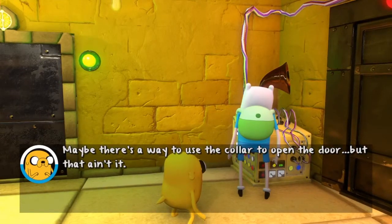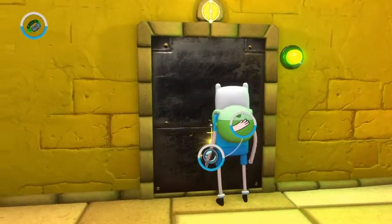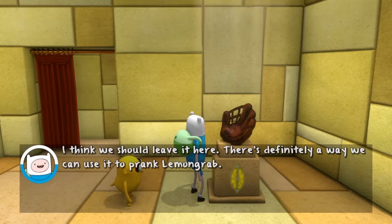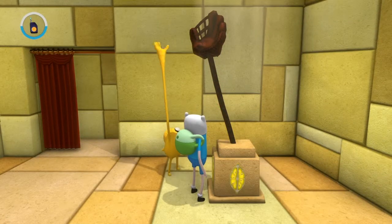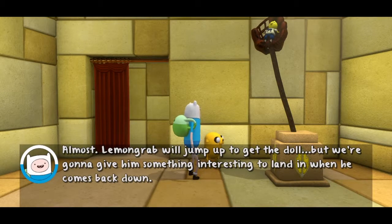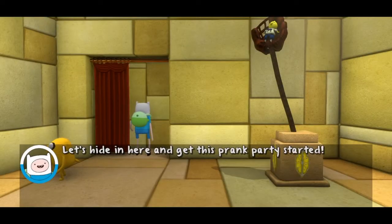Maybe there's a way to use the collar to open the door. I don't think I have everything I need to make this work. I got the dolphin! Lemon Sweets is way up there in the catcher's mitt — is that the prank? Almost. Lemongrab will jump up to get the doll, but we're gonna give him something interesting to land in when he comes back down. Not exactly sure where you're going with this, but you're the prank master. Now let's find a place to hide and get this prank party started!